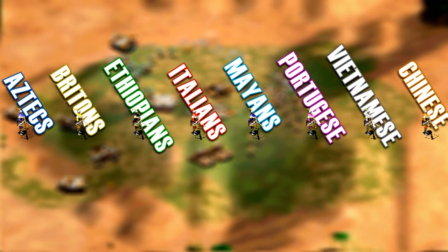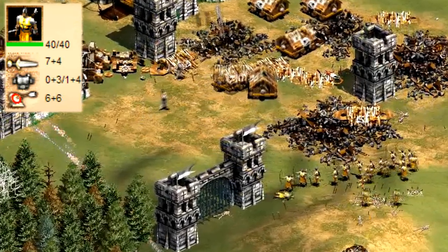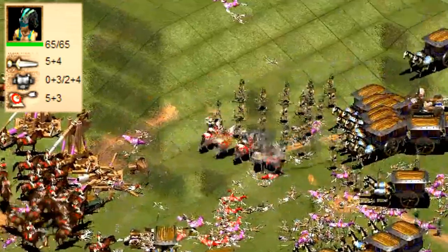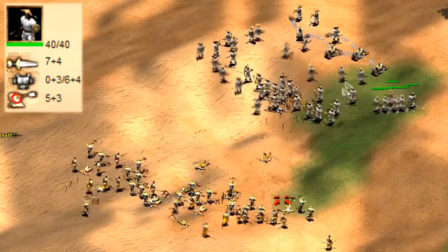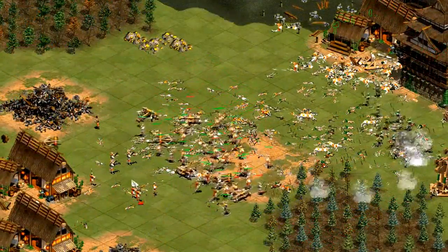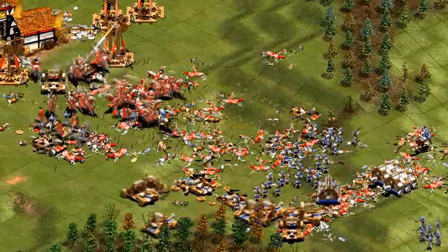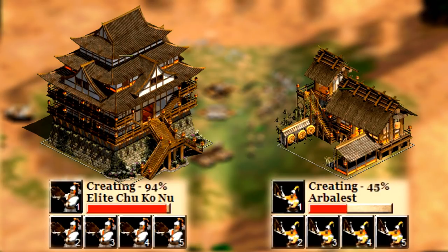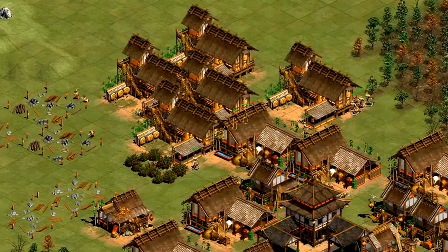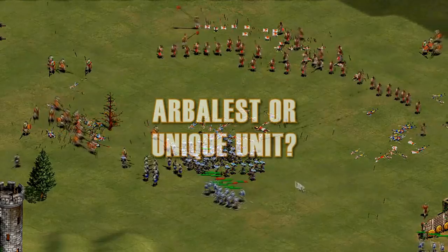Notice that many of the Arbalest civilizations have foot archer unique units that fulfill similar roles. The Britons have longer range Longbowmen. The Italians have the anti-cavalry Genoese Crossbowmen. The Mayans have faster and tankier Plumed Archers. The Vietnamese have Elite Ratan Archers with higher speed and pierce armor, and the Chinese have Elite Chu Ko Nu that fire multiple arrows. In most of these situations, the alternative foot archer is a statistically superior unit. However, remember that while these alternatives are oftentimes created faster than Arbalests, they are all made at castles. This means it's far easier to train Arbalests because it takes far less time to create archery ranges.